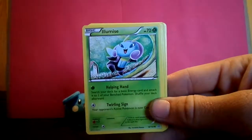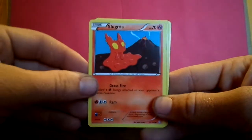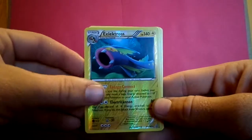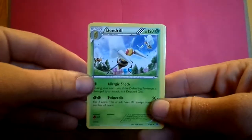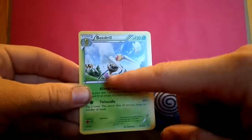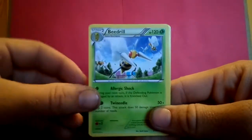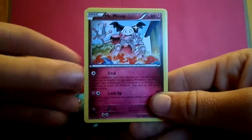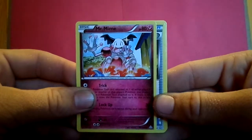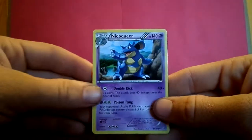Tangrowth. Lumineon — posing for a picture. Slugma. Electross. Beedrill — I have not seen this card yet, this is really neat looking. Looks like they're defending some houses from an attacking enemy force — there's a whole little hive of them, a little story to be told there. Mr. Mime with flowers. Acro Bike. Ninetales Queen.